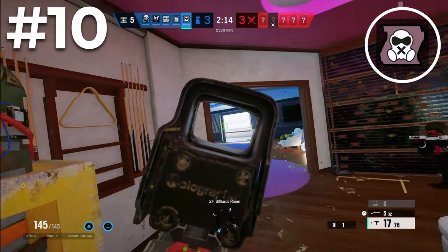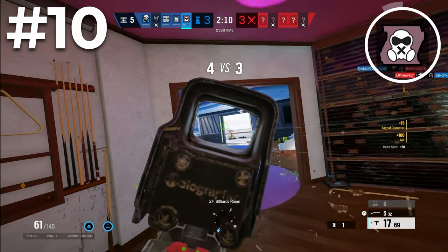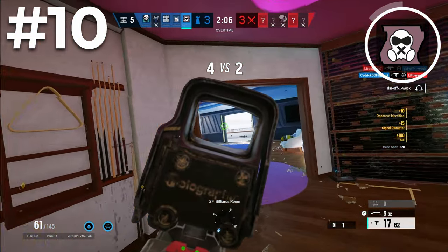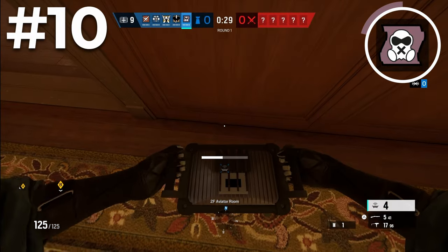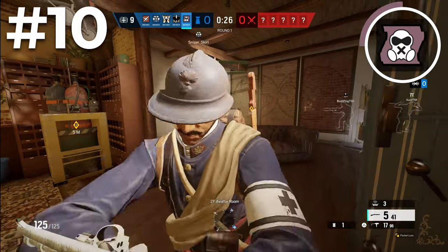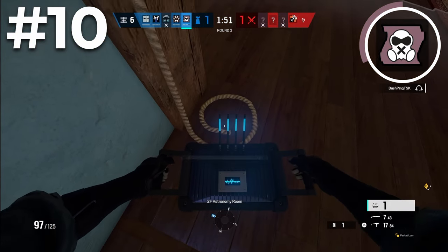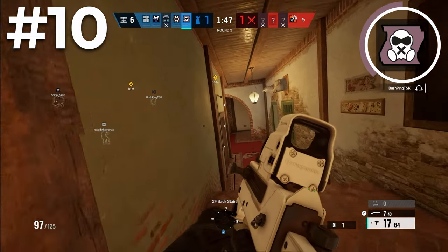Starting at number 10 we have Mute. Mute is one of the top operators in the game in general, but in solo queue he's amazing. Mute jammers counter any electronic gadget in the game, which is most gadgets anyway, so you can run Mute every round and help your team. The best way to use Mute jammers is to stop drones and hard breachers. If you're roaming a room or two off site, pocket a Mute jammer so you can place it on yourself and if you get Lion scanned, Jackal tracked, or Dokkaebi called, you don't have to run back to site.